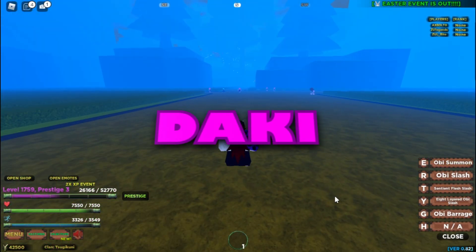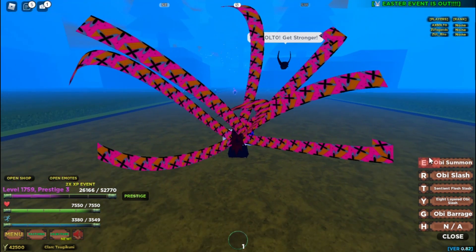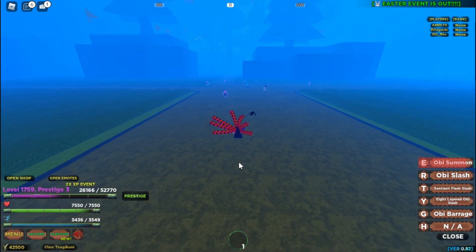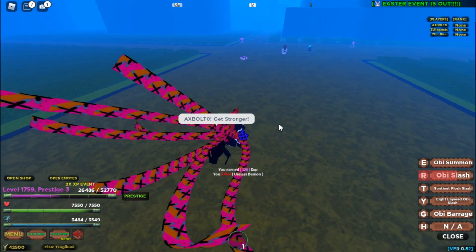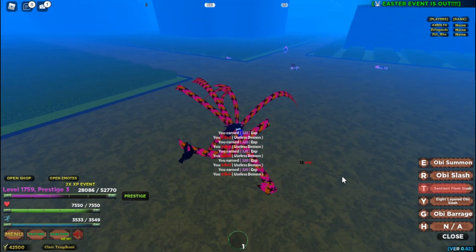Next up is the Daki blood demon art, which has five moves. The first is Obi Sash Summon — you can summon and un-summon it. The second is Obi Slash, a very long-range attack.